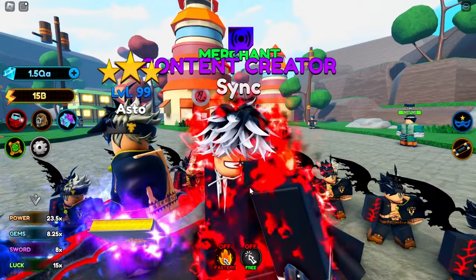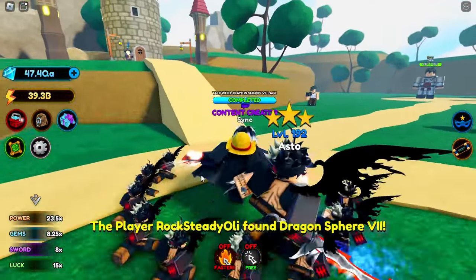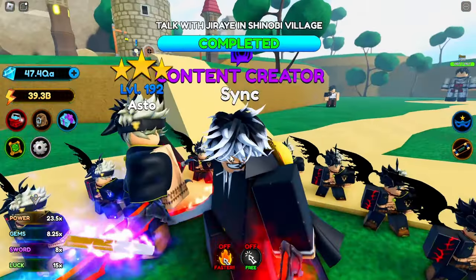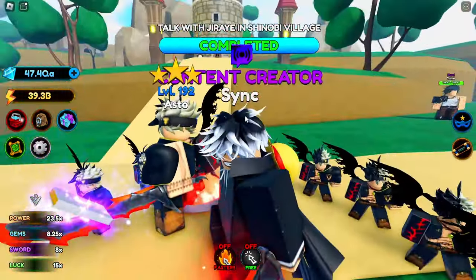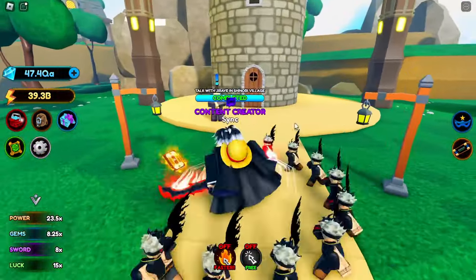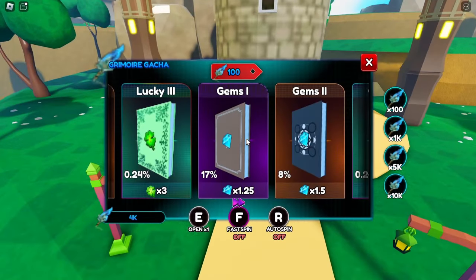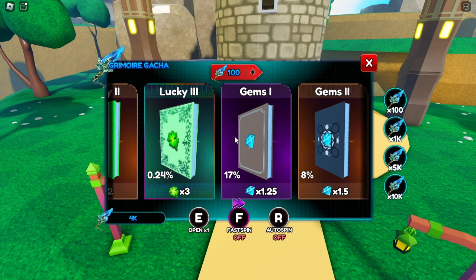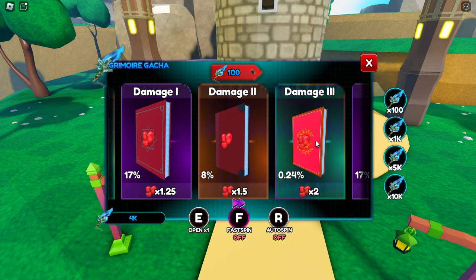This is pretty big — I just logged on and we got a bunch of energy and gems. I also leveled up my aura to max, so we're gonna get the last aura and max it out. But first let's check how many magic feathers we got — wow, we got 4,000! That's insane. We can spin around 40 times and hopefully get Lucky 3, Gems 3, Damage 3, or even a Power 3. Here's a quick time-lapse — hopefully we get lucky.